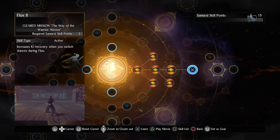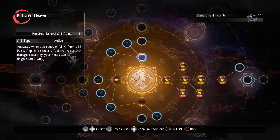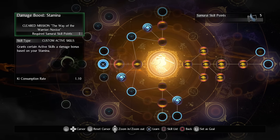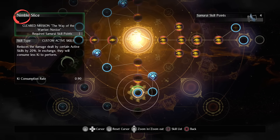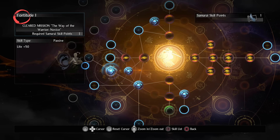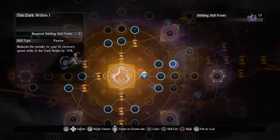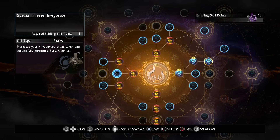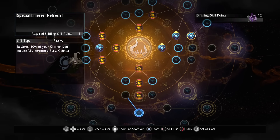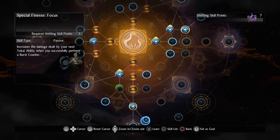For the samurai tree, copy the order and skills I obtain here. Prioritize flux and flux 2 as fast as possible, then the stance bonuses. You can get any green active skills you want, but the dexterity one is a must-have as you can scale whatever skill you use most often with your dexterity. Fortitude will give you more life. And for shifting, prioritize the dark realm and burst counter bonuses. The dark realm makes it so your ki recovery is super slow, so you can barely attack — and this node more or less counters that, so get it ASAP and max it out.